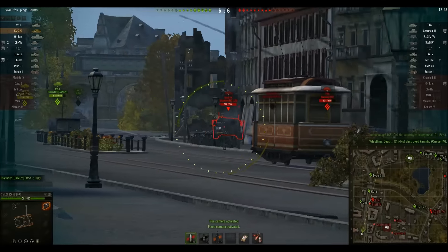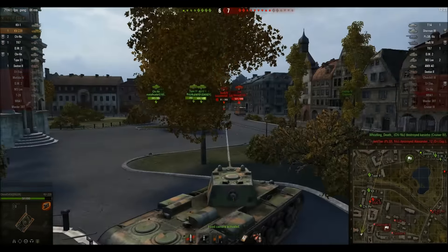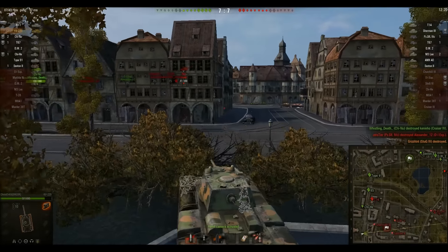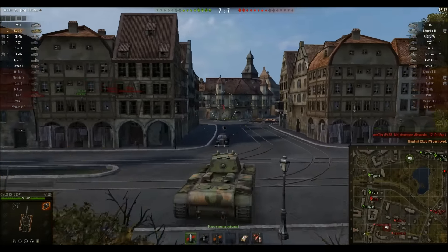There's a Stug 4 right there. He's going to put shots into him. The Stug is normally a 3 or 4 shot there, but someone else hits him so he becomes a 2 shot. Chris gets the kill — that's his second kill of the game — and he's going to push straight onto the Sherman 3.